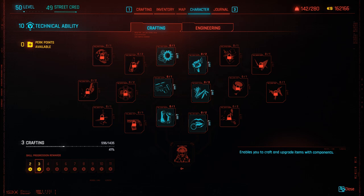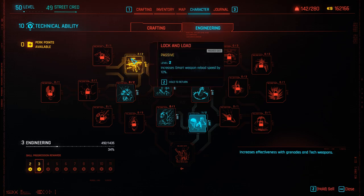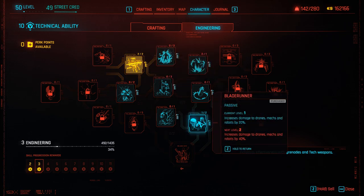For Technical Ability, we are going to increase it to 10. Head towards Engineering and purchase Lock and Load. There is another perk towards the bottom that you can purchase, which is Blade Runner.